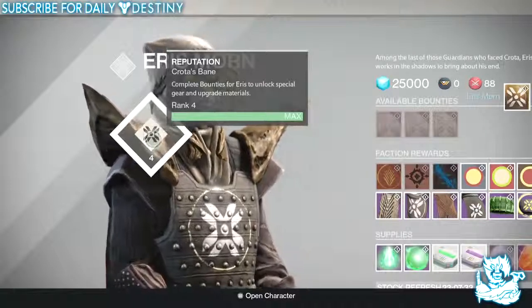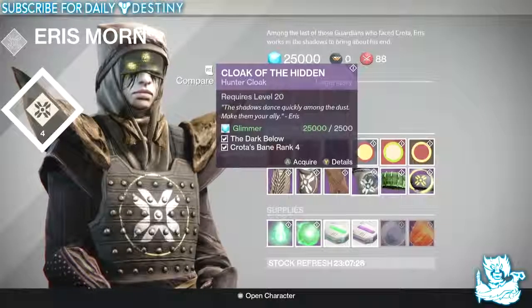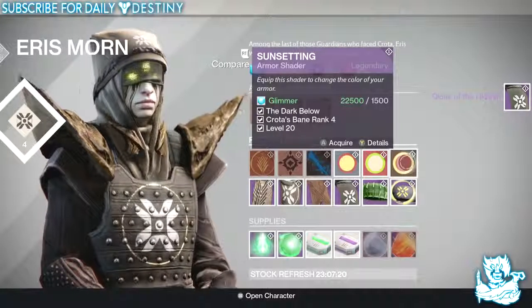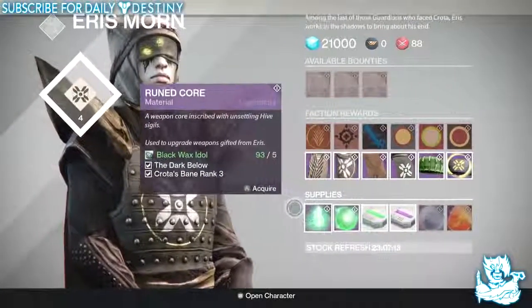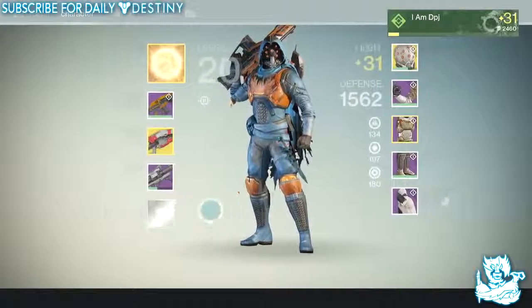I'm guessing it's the max — you can't get any higher than Rank 4. I'm also able to buy the Cloak of the Hidden, which is the Rank 4 class item for my Hunter, so I'm going to buy that. I can also buy the sun setting arm shader like a boss — going to buy that too. Let's have a look at what we've got. Have a look at that shader and equip it.